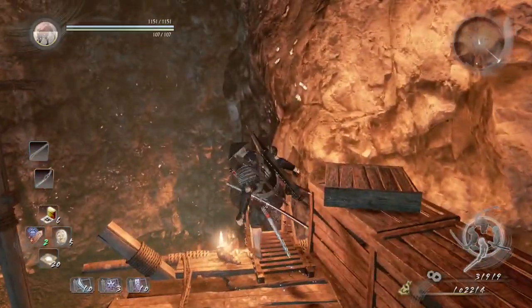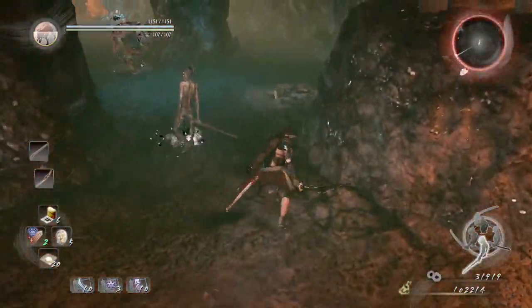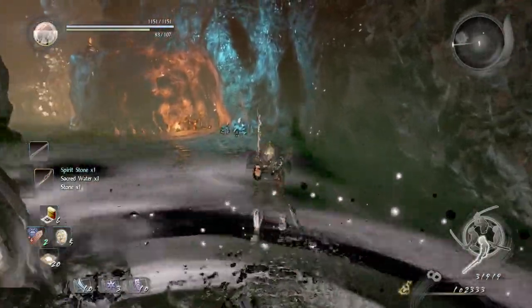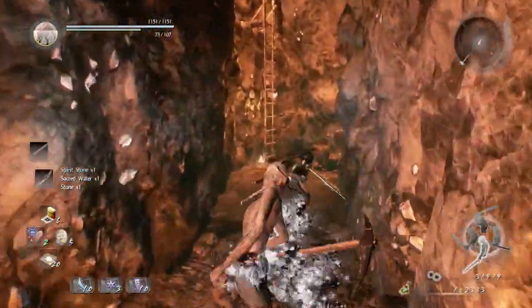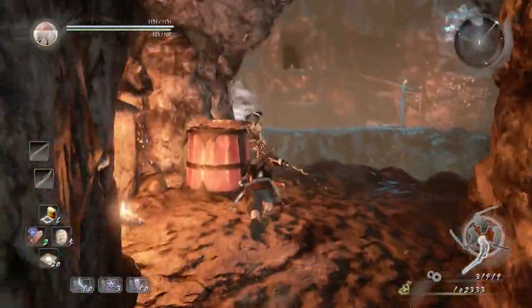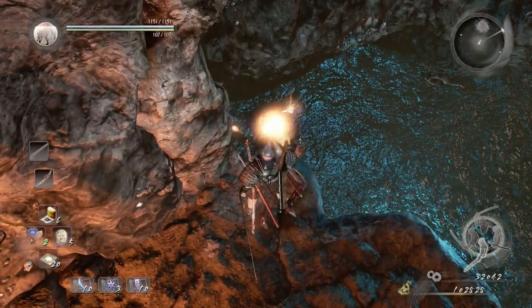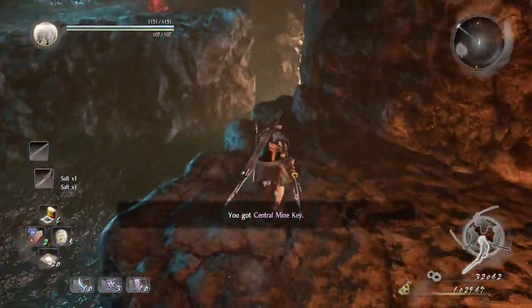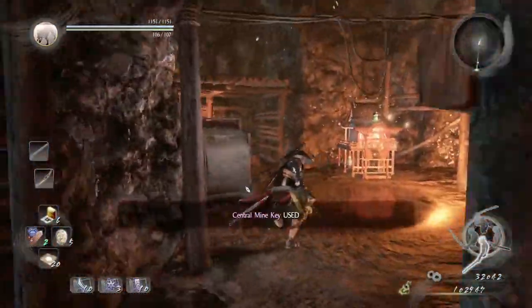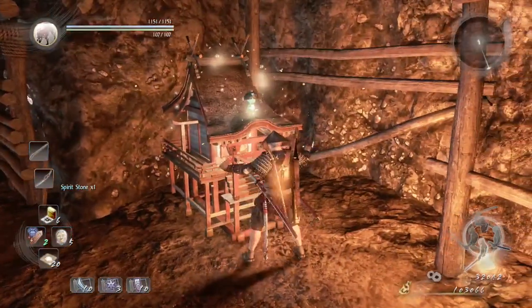Now all the poison fog is gone. Just go to the ladder right there, loot this corpse, and then immediately wave dash your way out of them. Climb up this ladder and then you will have to fight this revenant before you obtain the mine key. In order to get the mine key, loot this corpse. Jump down here, use the mine key, and there's another corpse you can loot. We'll get to the shrine to have our checkpoint.